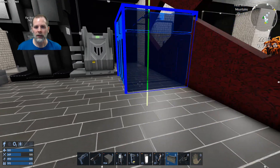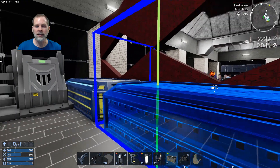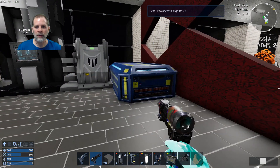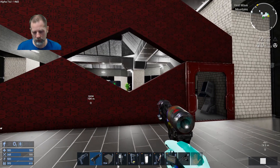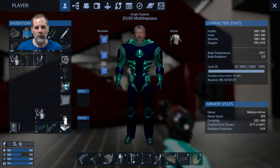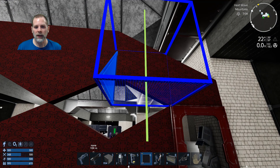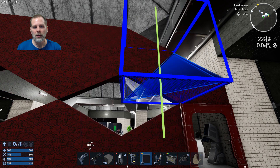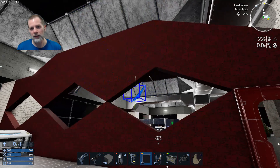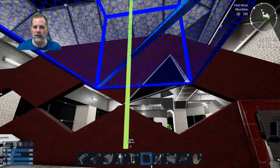We can even put one of these cargo boxes back here - because then it doesn't show up, you can't see it through the thingy over there. I'm thinking it would be cool to put some kind of screen or window on this too, but I'm thinking it's going to look bad from this side. Let's see if we have anything that is a small one by one - doesn't really fit, does it?